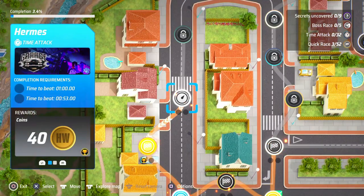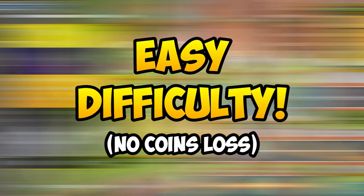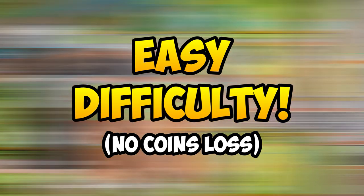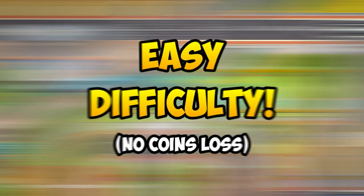This mode gives you a massive amount of Hot Wheels Coins for basically a simple race. The best part is you can tweak the difficulty to easy mode. This will turn the mode into a walk in the park since the number of coins you get is not affected by the difficulty.